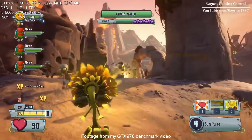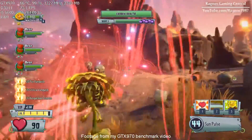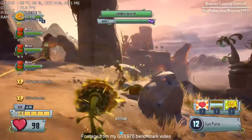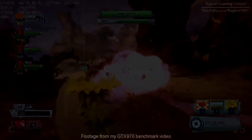Plants vs Zombies Garden Warfare 2, running on the Frostbite 3 engine with high-res system requirements, is basically nothing more than a DLC for Garden Warfare 1. Well, not exactly — but what's changed from the original? Nothing. The only thing that has changed are the system requirements.